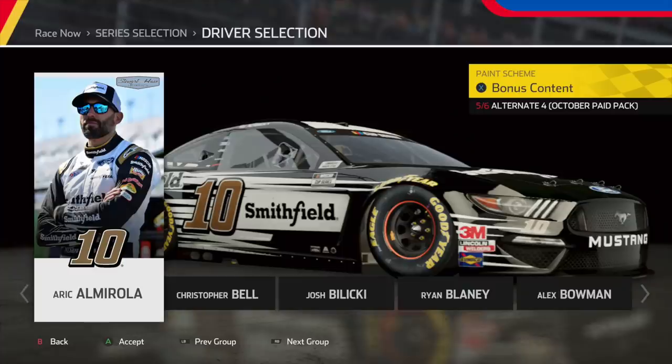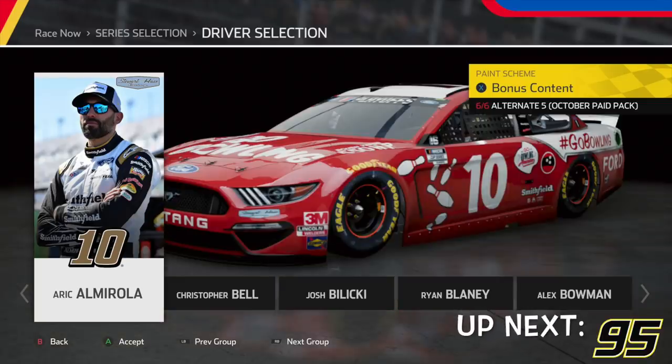Starting off with the first scheme, we have Eric Amarola's All-Star Smithfield Ford Mustang. As you can already tell, we're going to have a bunch of All-Star and throwback schemes in this pack. I've never been a big fan of numbers placed anywhere besides the door, but I'm really happy they added All-Star schemes including this one because I am an Eric Amarola fan. Next, we have Eric Amarola's Go Bowling throwback — one of the best and most underrated throwbacks. The retro numbers, the red and white — a beautiful scheme that looks really good in-game.